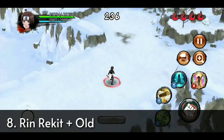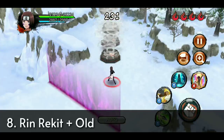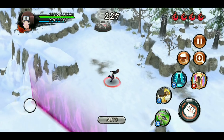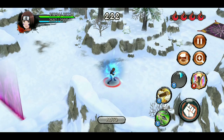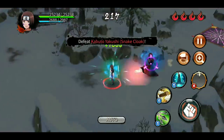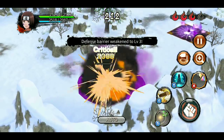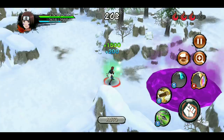At rank number 8 we have Rin. Her trap clearing is decent and her kunai jutsu gives an attack buff to all allies on the same floor, plus it's an iframe. The kunai also does a lot of damage from close range - it works kind of like a shotgun. If Rin has high attack power and annihilation power-up then it can give a huge amount of damage from close range.